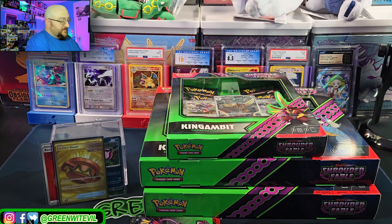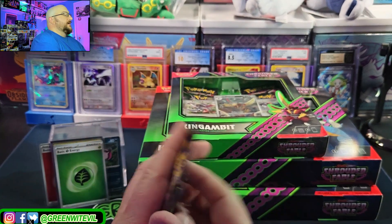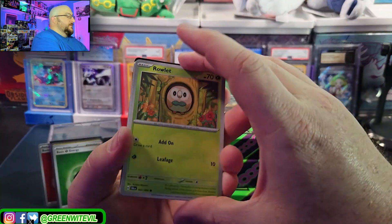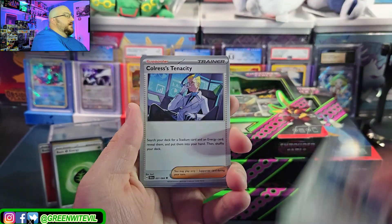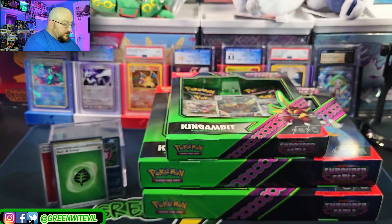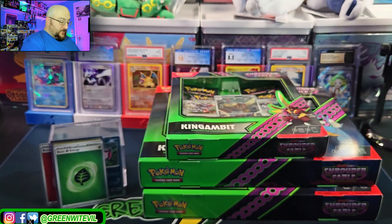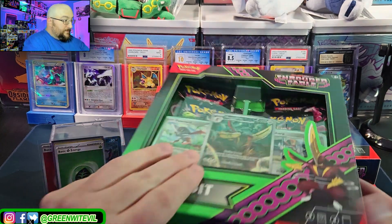Another reverse energy, which is cool. We got Munkidori on the cover of this pack. Rowlet, Horsea, Dusclops, Beware, Colorless's Tenacity, Mochi again, Iron Moth reverse, Genesect reverse, Absol, and a Tapu Bulu — good to see the Bulu. Code for y'all. That was it for the three-pack — we got a gold Earthen Vessel, so we're doing okay so far out of a total of five packs.